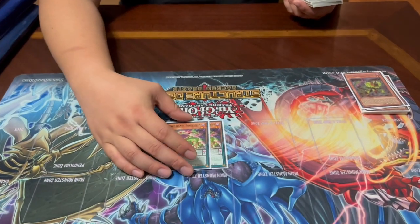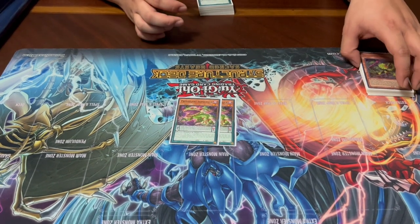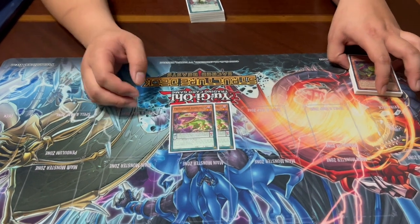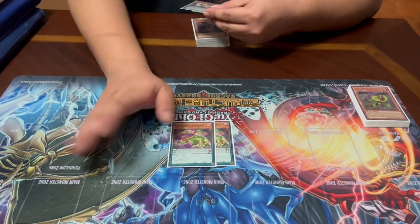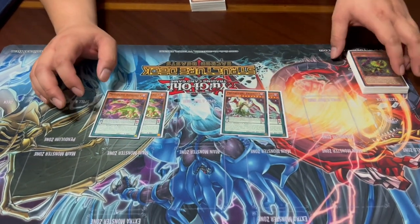Matching that, we have two new Predator Plant Pendulum monsters. Predator Plant Bufolicula is a scale zero, and while in the Pendulum scale it acts as Polymerization every turn — letting you fusion summon a DARK fusion monster using monsters from your hand or field. Inversely, if Bufolicula is used as a fusion material and sent to the graveyard or face-up into the Extra Deck, you can add back a Predator Plant monster that's face-up in your Extra Deck, except Bufolicula itself.